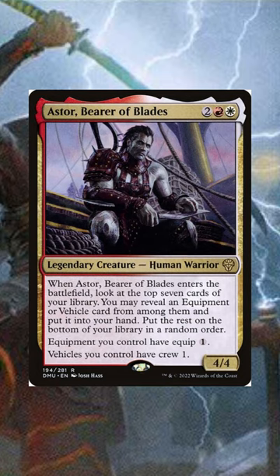Aster — not only does this guy dig you 7 cards deep letting you choose from any of those equipment or vehicle cards, he'll also make any equip cost 1. Let's just blink this guy to the moon, right?